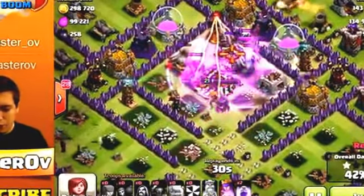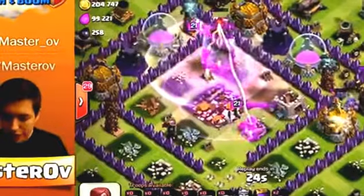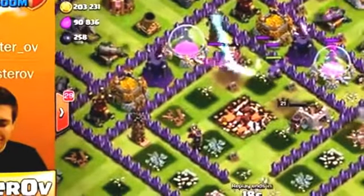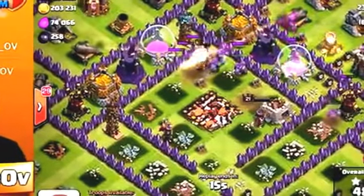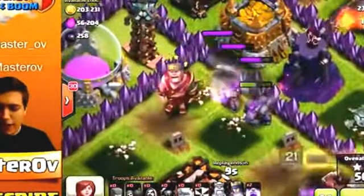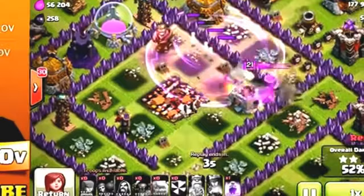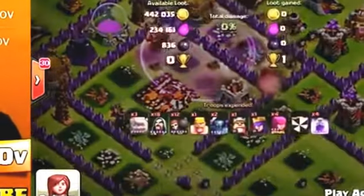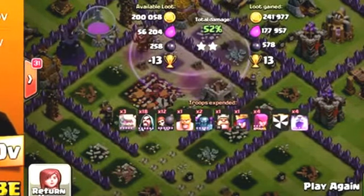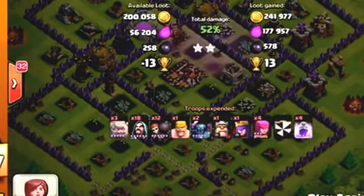We'd already taken 100,000 worth of gold. The golems were working well as a distraction. We took out the center core of the base and pushed for that 50 percent. The inferno tower was doing a lot of damage but got dropped too. The queen went for that gold storage and we were up to 240,000 gold. There was one more in the middle I really wanted but sadly the troops didn't push in enough. We got the 50 percent for a two-star, with 241k gold and 177k elixir — pretty damn strong.